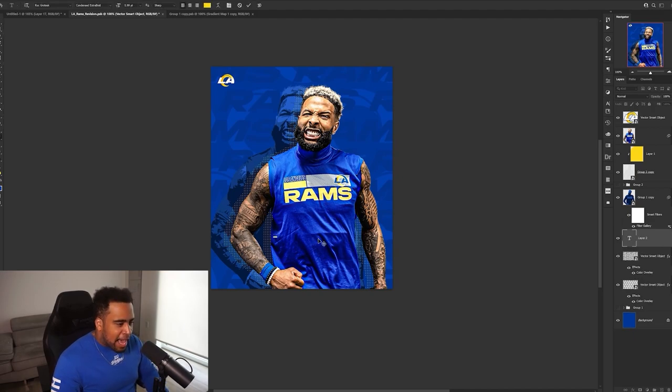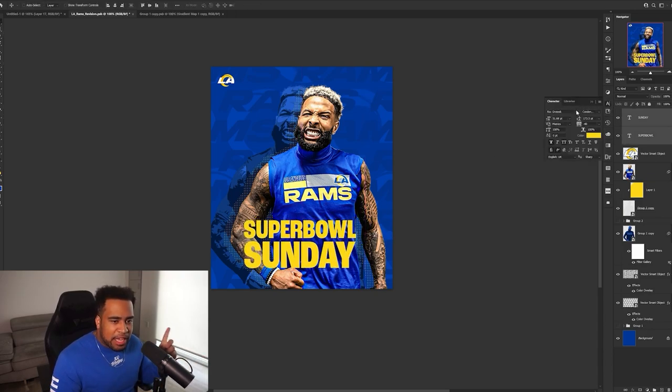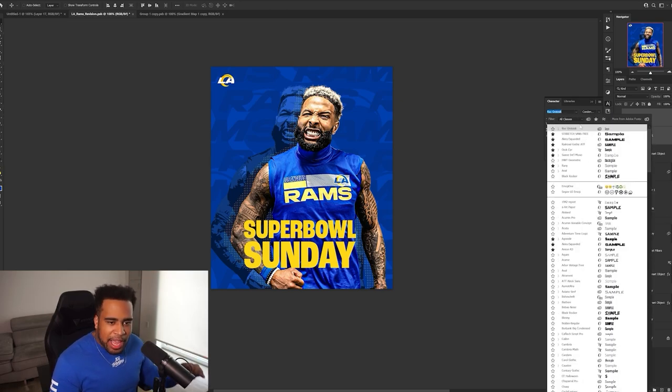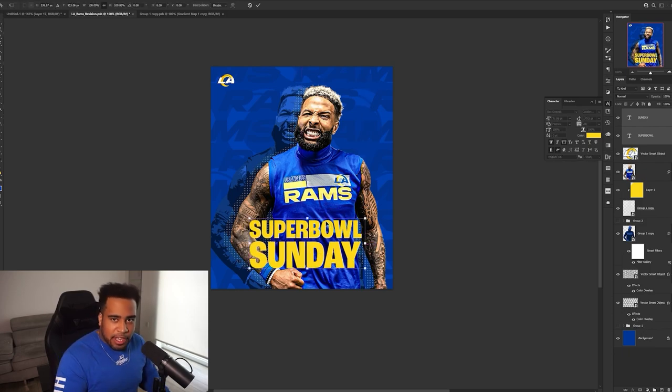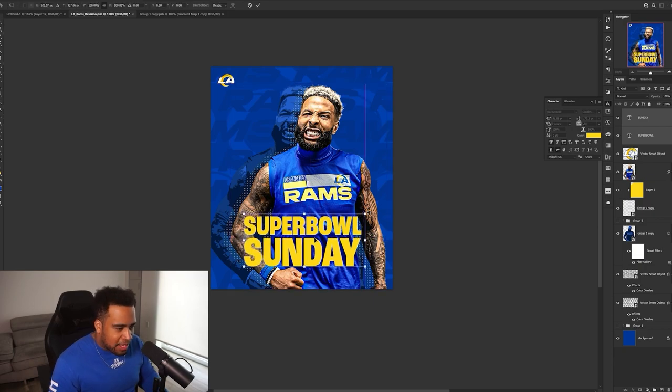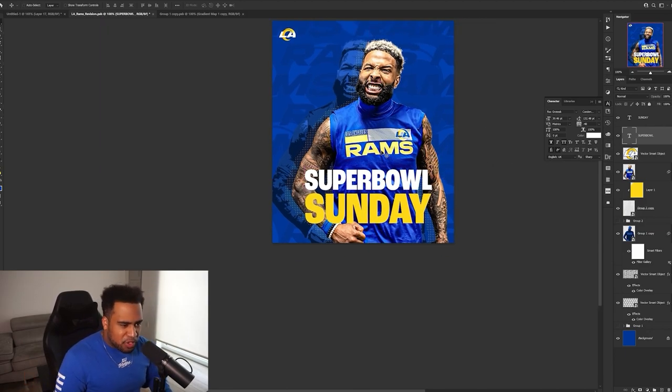Next we're going to add 'Super Bowl Sunday' because they're facing the Bengals. I'll make the text bigger — this font is called Rock Gross, I got it from Adobe Fonts. The reason I chose it is look at how many weights are in its family — literally all these different weights and styles. That screams like a perfect font family — if I need a different look I can use the same family and it won't look too crazy. That directly solves the issue of having way too many different fonts. I think 'Super Bowl' in white and 'Sunday' in yellow makes the most sense.